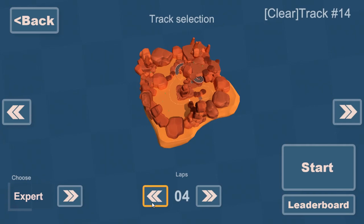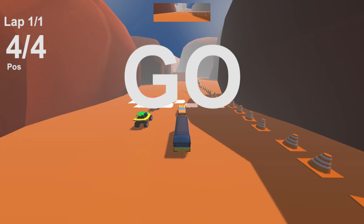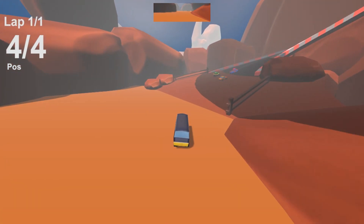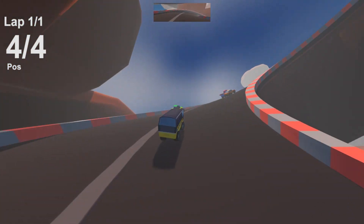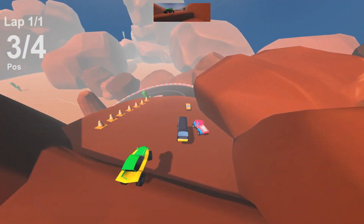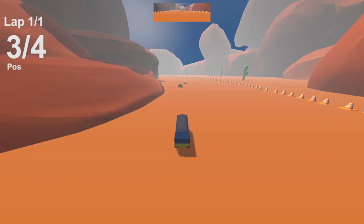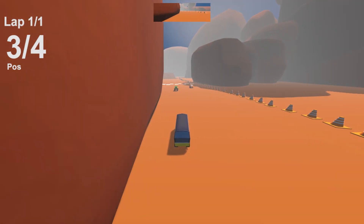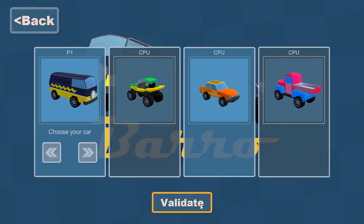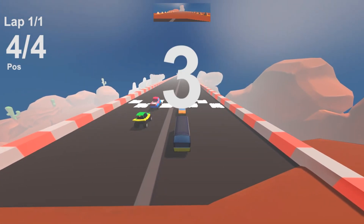Track 14. One lap. Two, uno, one, go. That was a 360 no-scope. That was actually a short lap. Track 17 next — we go from 14 to 17. Two more races to go after this and then we'll be done.